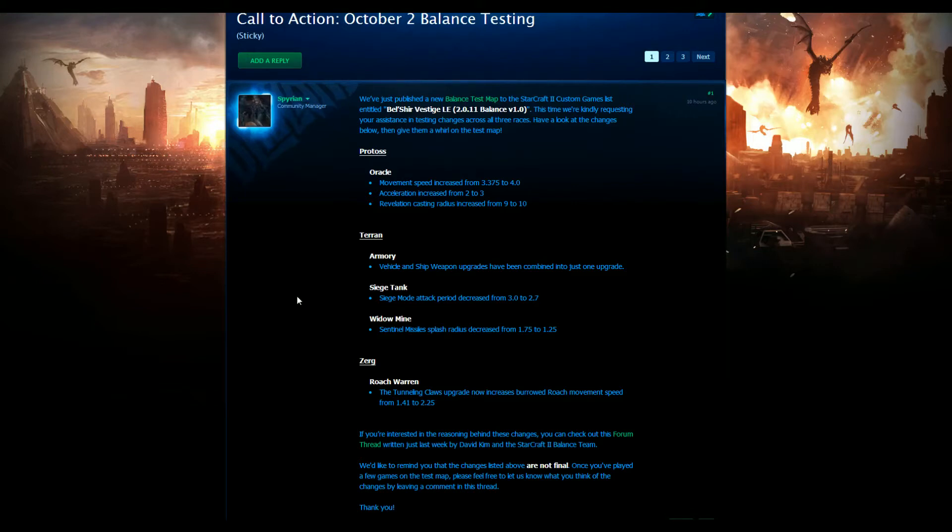Belshia Vestige is going to be going up as a balance change — go check it out, it's going to be pretty good fun. There are just a couple of little changes, so let's talk about what they're going to be doing. First off, let's start with the Protoss. The big thing here is all about the Oracle, and really the entire mindset is that they want to make the Oracle a bit more of a harassment tool and also be a little more useful later game.